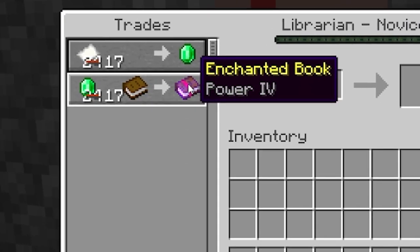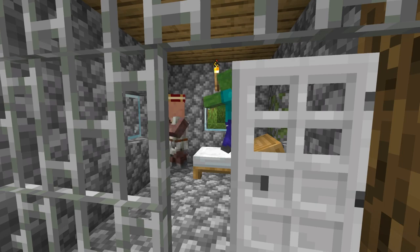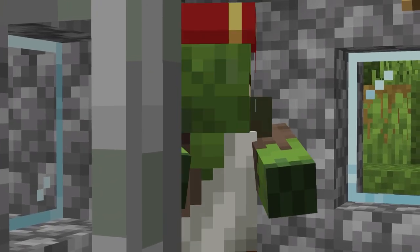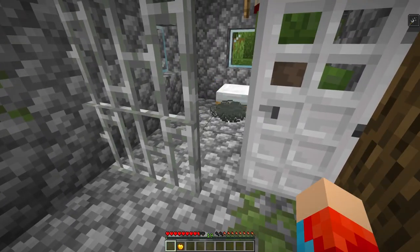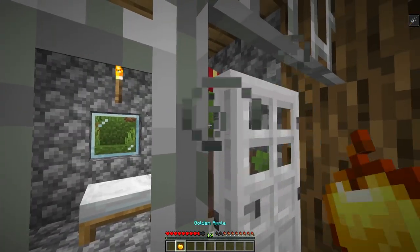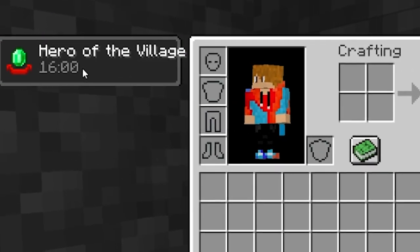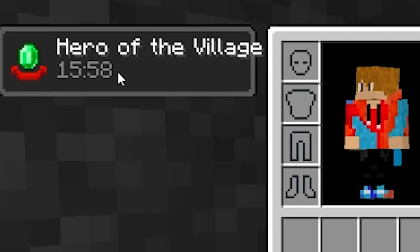There are also a few ways to lower the costs of villager trades. By allowing a zombie to attack and zombify a villager, you can cure it for a lifetime discount on that villager's trades. You can cure a villager by splashing it using a splash potion of weakness, then by right-clicking while holding a golden apple.